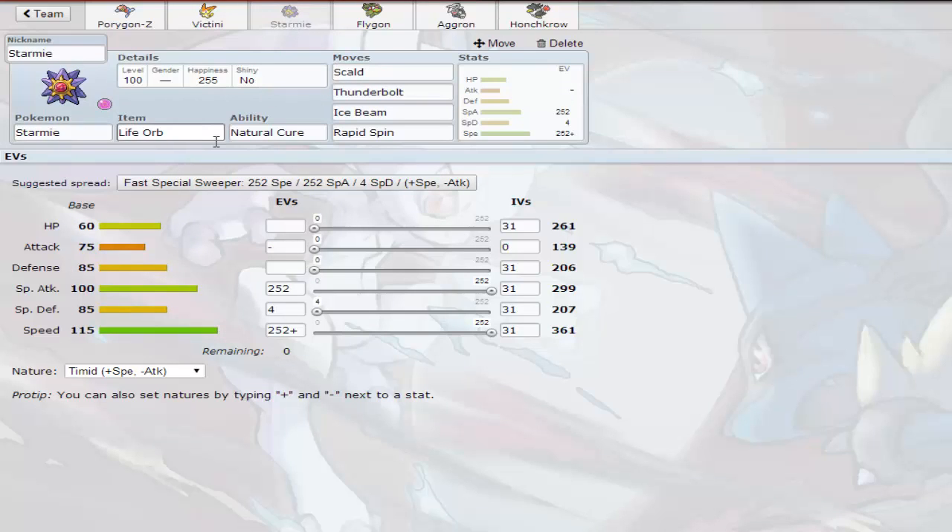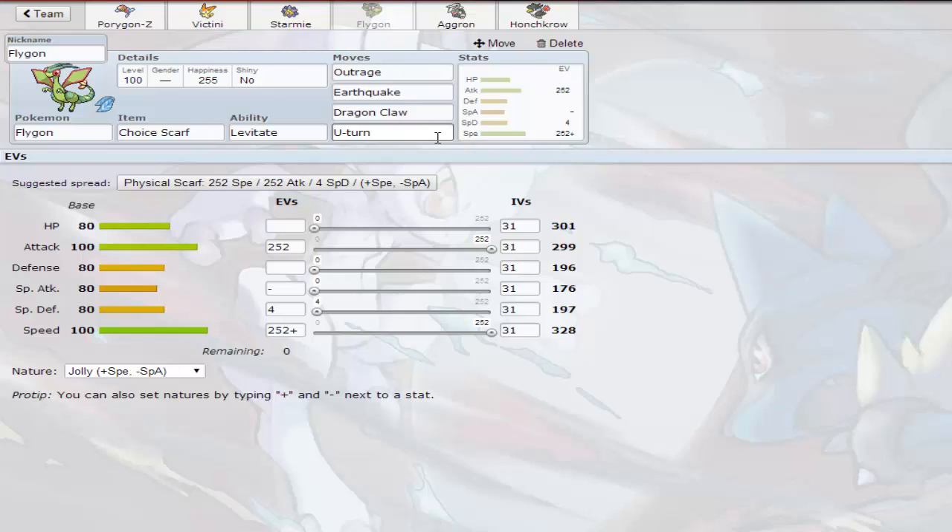Then we have Starmie with Life Orb — our Rapid Spinner. I like Starmie in general; it's very quick, very strong, and gets access to Rapid Spin which is really nice. It can deal with Spinners, Defoggers and blockers with the BoltBeam combination, plus Scald to burn things. Then we have Choice Scarf Flygon, which is a nice bluff with Victini — one could look like a support set with Defog and the other straight offensive, or Choice Band versus Scarf. I haven't used Flygon since early Gen 5, so I'm pretty excited.